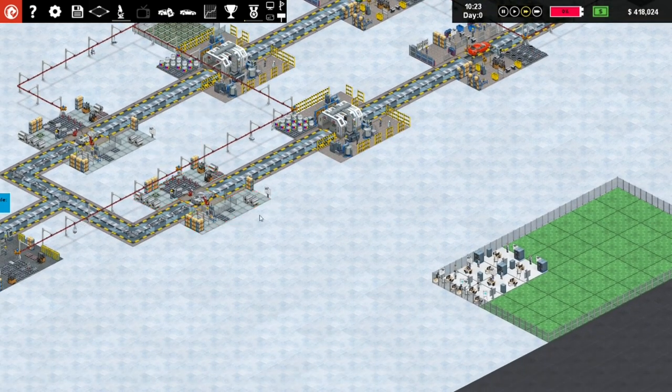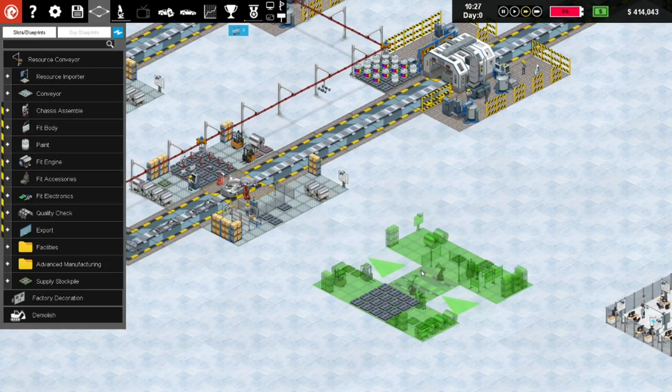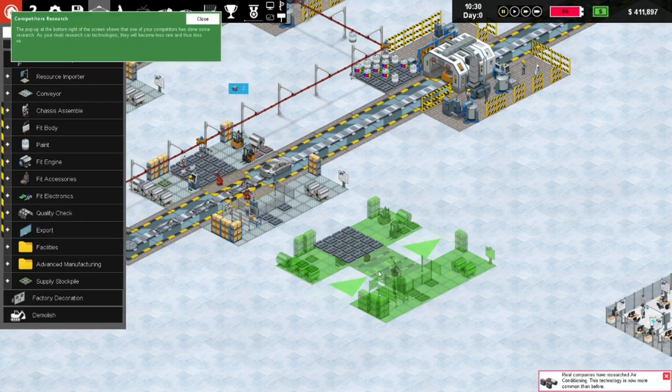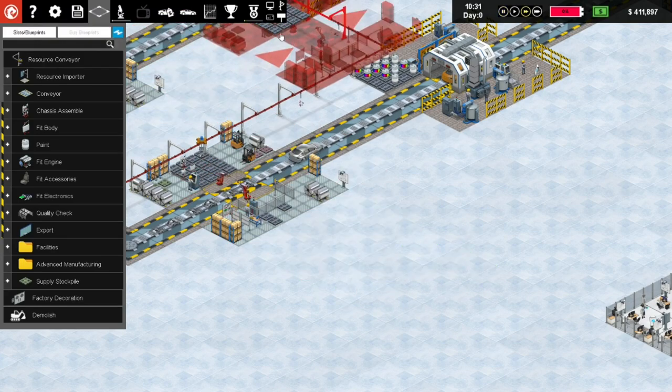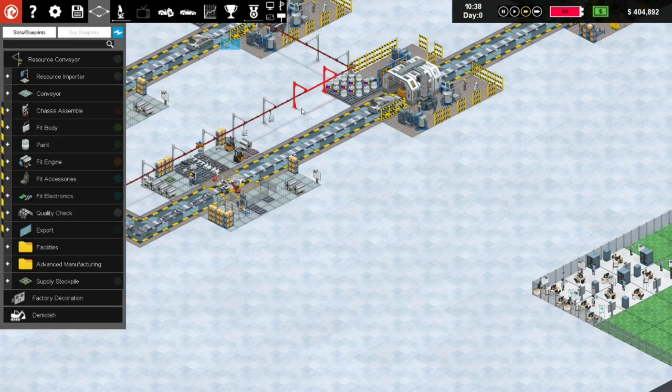Now let's start building more cars more quickly. If we go fit body we'll add an extra one over here. Rival companies have researched air conditioning - this technology is now more common than before. Damn it, we should have been there first! It's a massive research tree - we'll look at that later. How much does this cost? Whoa, this is too expensive - we're not going to do that right now.